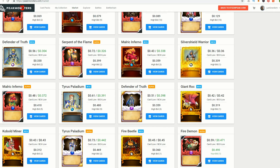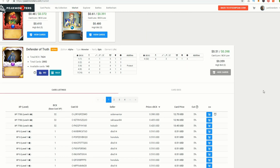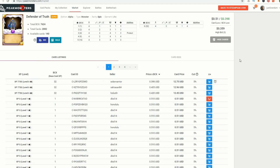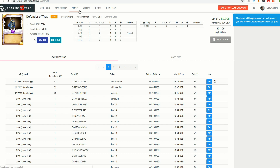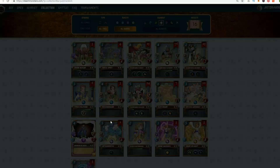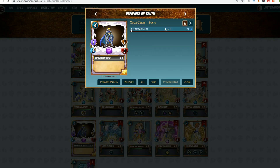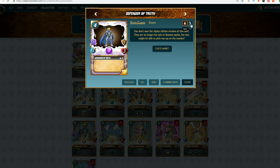Here's a great example: the alpha Defender of Truth has a lowest price of 51 cents, while the beta edition is 56 cents. Go ahead and click add to cart, then pay out — choosing whether to purchase from your normal Steam account or from the credits added to Peak Monsters. After the transaction completes, go to your Steam Monsters collection, filter on the splinter, and you can see one Defender of Truth card set to alpha. Check the box and hit convert to beta, which simply changes the card from alpha to beta. Now instead of one alpha card, you have one beta card.